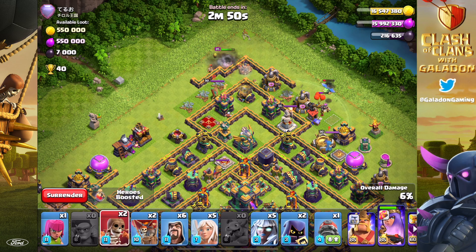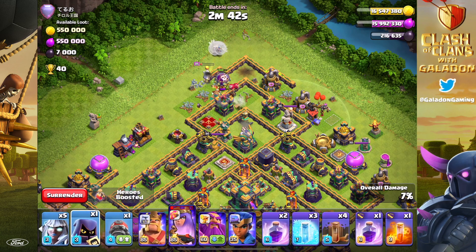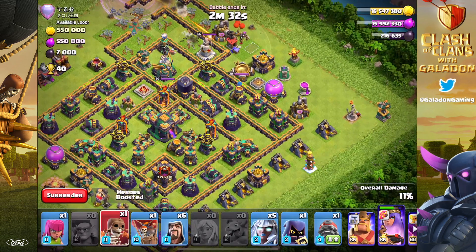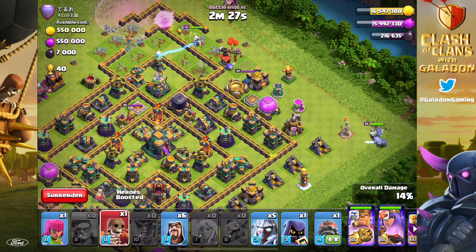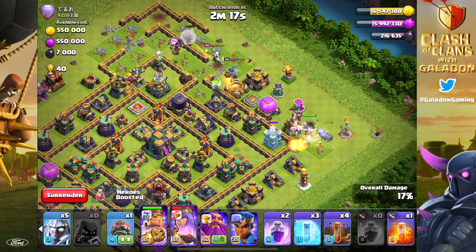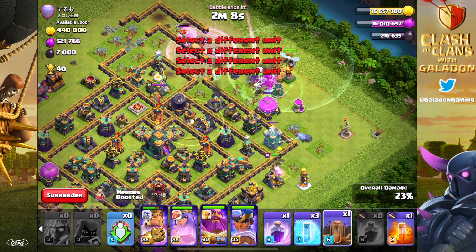The Town Hall 15 update came in the off-season of the World Championships, so very few players are rolling around with maxed out bases and troops for a long time. We can watch and see what the new meta is going to be like — mostly we have to look to Legend League for that. The good news is nothing is completely broken, nothing like the very first time Hog Riders or Witches were released. But the drill does seem to have an awful lot of hit points and is lasting a lot longer than I anticipated.